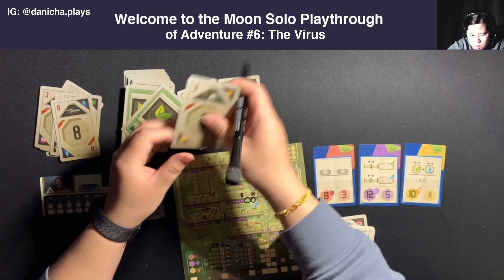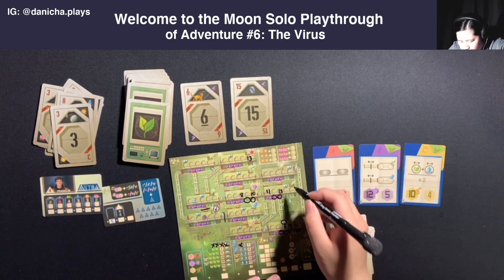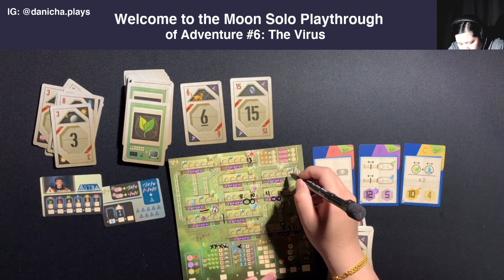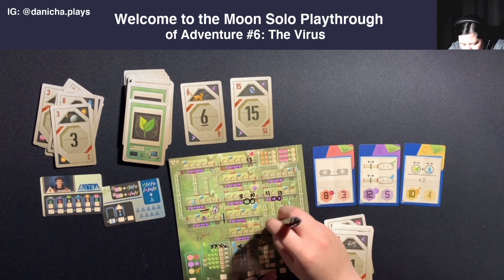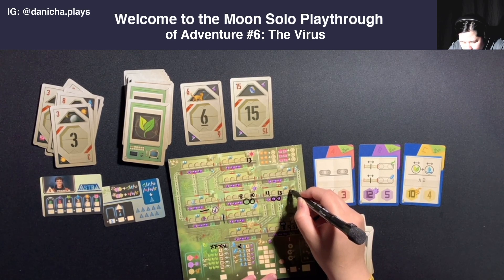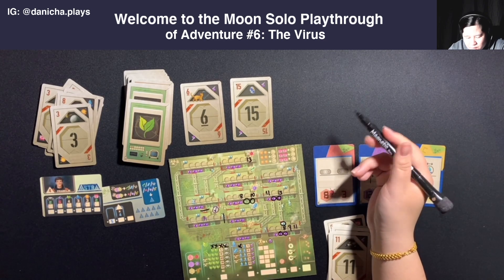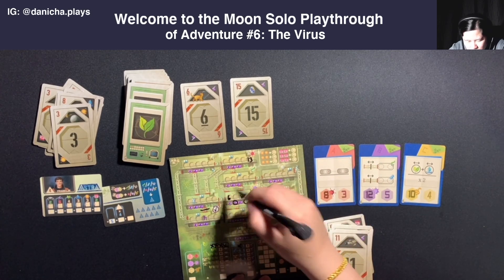Six, six, fifteen, three - more energy. Astronaut will go to Astra. I'll add the fifteen... actually, I'll use the six here. No, I already have all my energy. I want to optimize my moves here. I think I'll use the fifteen... actually, I'll use the six here and circle the energy for the action.